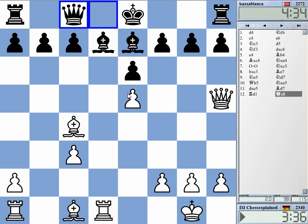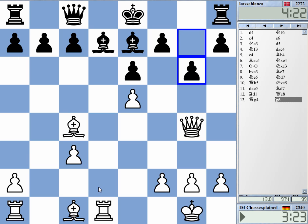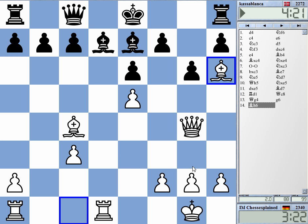It looks like an aggressive position, but I don't really threaten anything. Or should I go back to g4, attacking on g7, maybe do something directly? g6, bishop h6, castles, bishop h6. White has very, very good compensation — I would absolutely hate to play this as black.